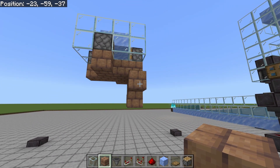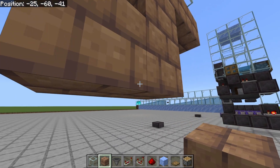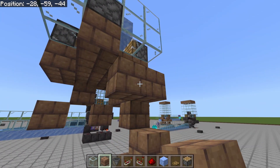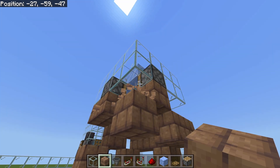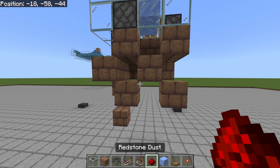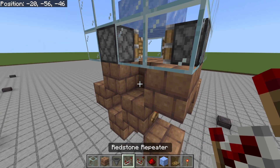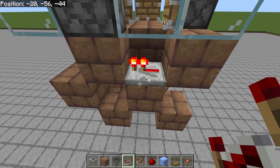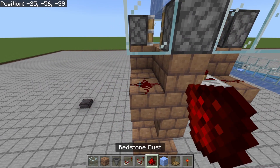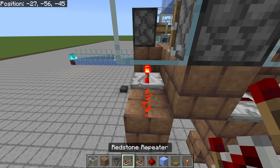Work your way to the left hand side placing a permanent block, a temporary block, a permanent block, remove that temporary block, then place down a permanent block. Next, grab your redstone dust, redstone repeaters, and redstone torches. Start by placing a redstone torch here with a repeater facing to the left on a standard one tick delay, then redstone dust, a repeater on one tick delay, redstone dust, a repeater on one tick delay, redstone dust, and a repeater on one tick delay.